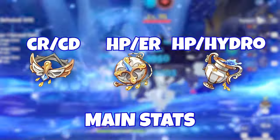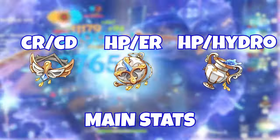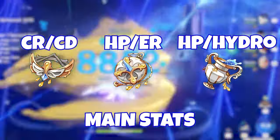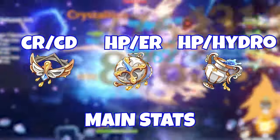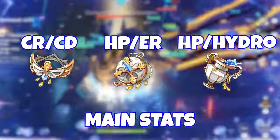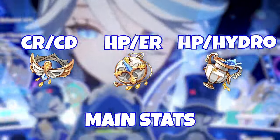When it comes to main stats for artifacts, your circlet will always be crit damage or crit rate, whereas your sands will be HP percent unless you need an energy recharge sands to meet the energy recharge requirements — remember, energy recharge takes priority number one over everything. The goblet for the majority of builds will actually be an HP percent goblet, because Furina has so many ways to bump up her damage percent bonus from the Golden Troupe two and four piece set as well as her own elemental burst damage bonus. In general, HP percent is going to be better over a Hydro goblet because it's easier to get better substat rolls, and the Hydro damage goblet will hit diminishing returns due to all the elemental damage bonuses Furina already generates.